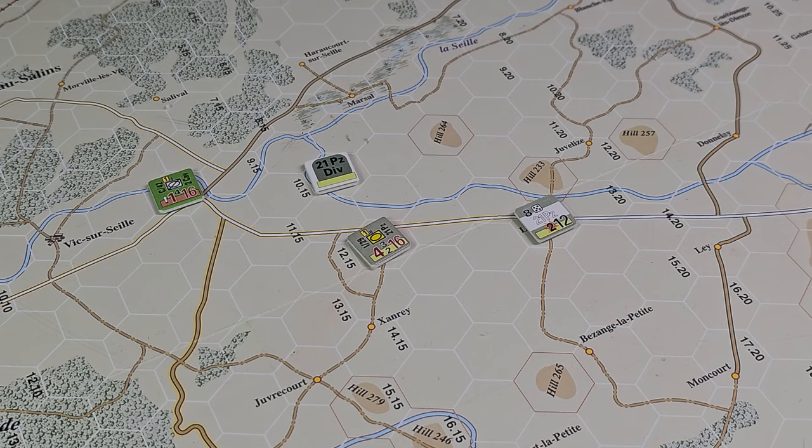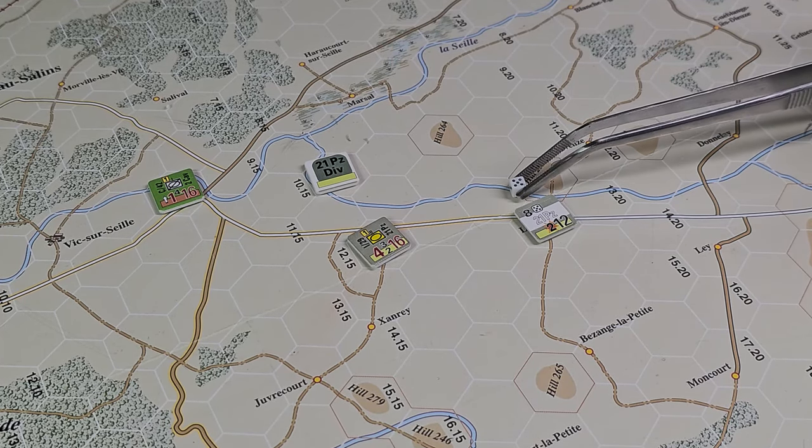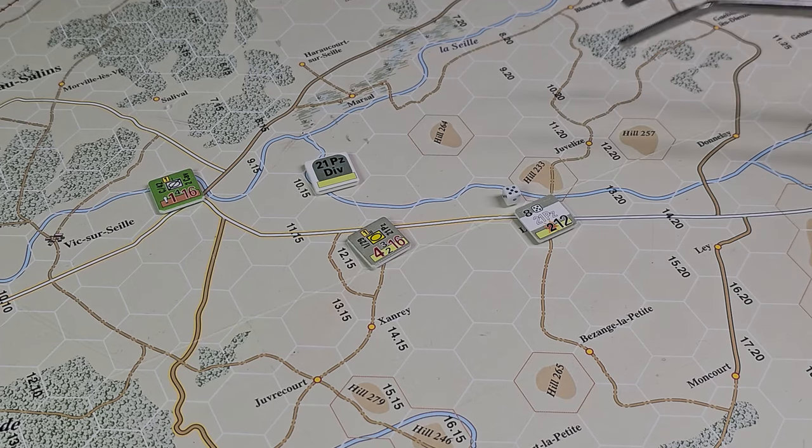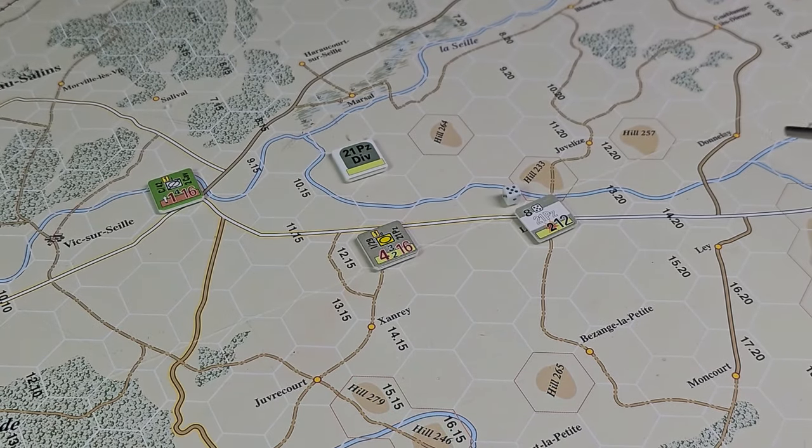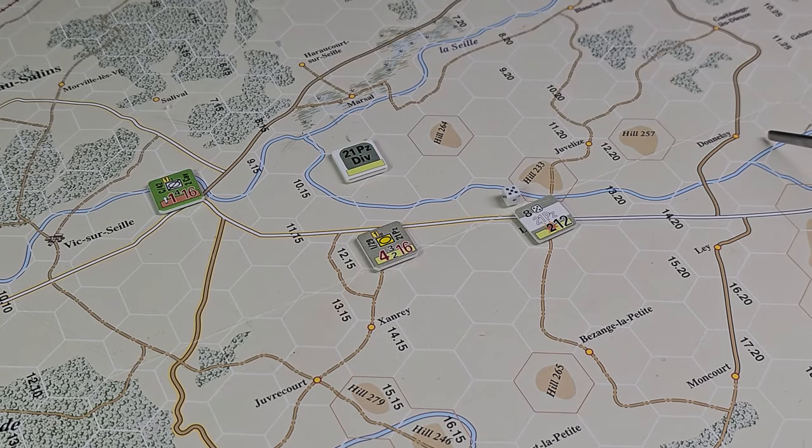In case there are some weird modifiers, I have this handy micro die that we'll put out — I can move these around the board if I need different modifiers. So we're going to be activating this HQ. The prep step: add or increase the active formation's MSR blocked marker if the formation's combat trains are off map. We've got to check for the MSR. Create, maintain, or remove the active formation's prepared defense marker — we're not going to be doing that. We need to check for the MSR right now.